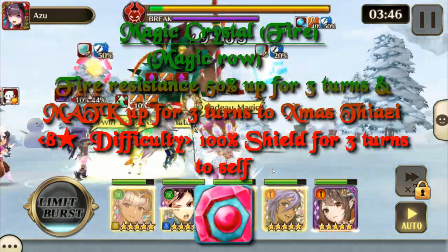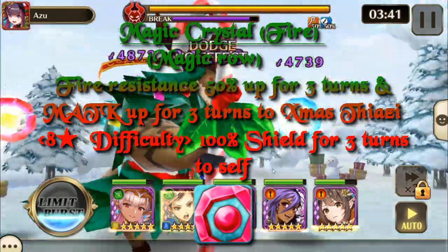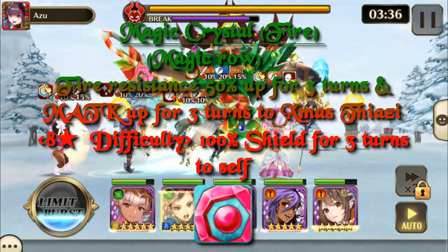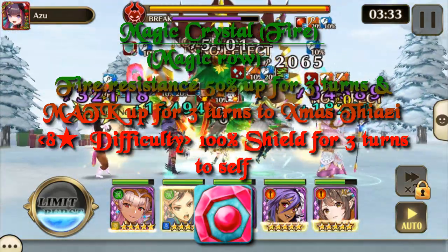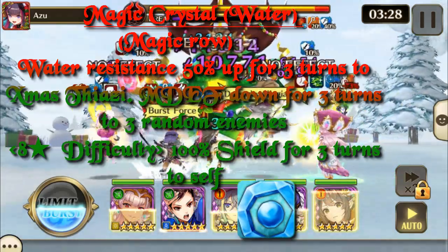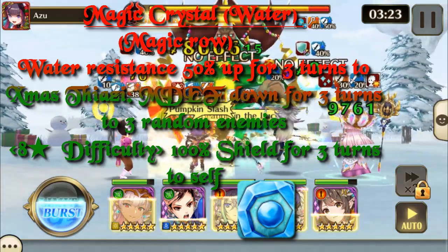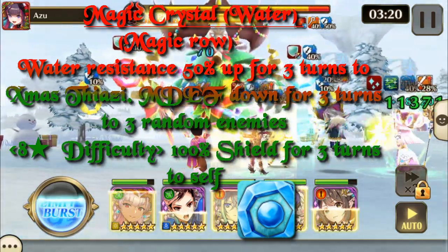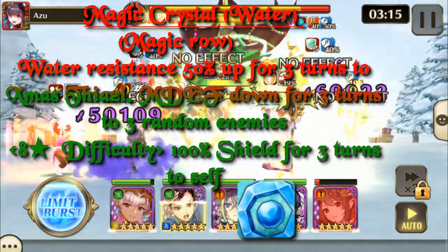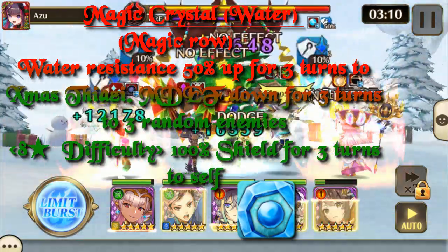The fire magic crystal is in the magic row. Its skill is fire resistance 50% up for three turns and magic attack up for three turns to Christmas Thiazi. On eight star difficulty it gives the skill 100% shield for three turns to self. The water magic crystal is also in the magic row. Its skill is water resistance 50% up for three turns to Christmas Thiazi, and magic defense down for three turns to three random enemies. On eight star it gives the skill 100% shield for three turns to self.